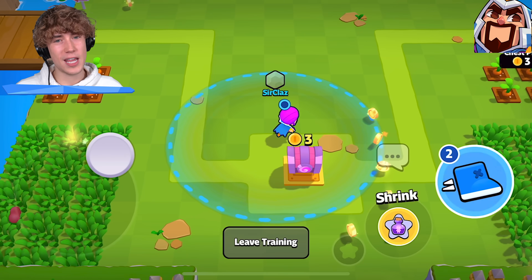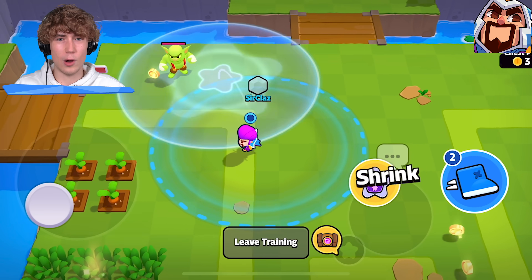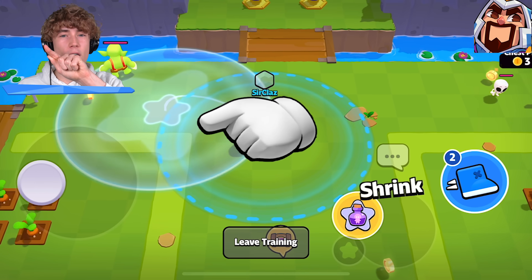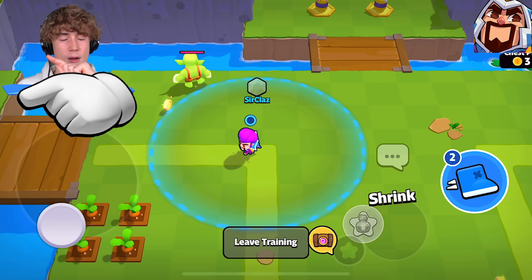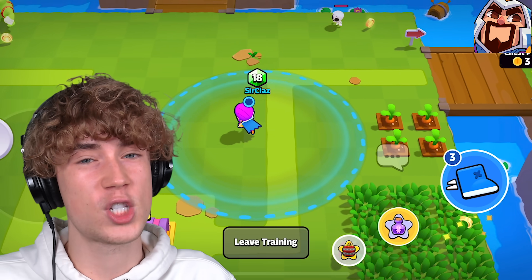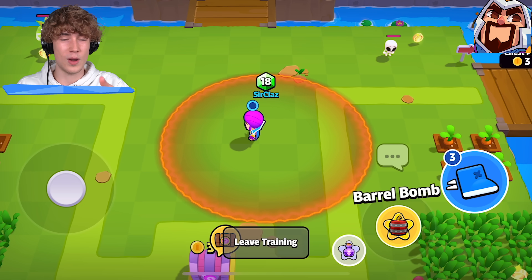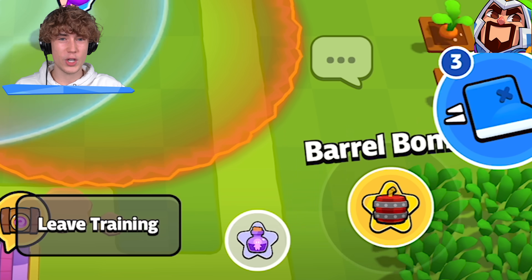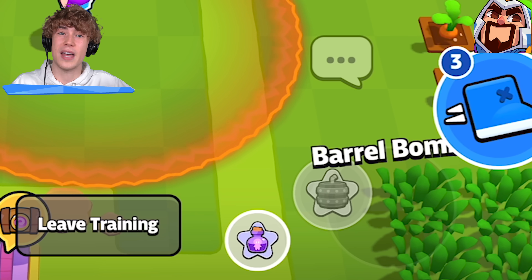For the Wizard I have two tips. First, if you're ever trying to throw down a spell and then realize you don't want to use it, drag your finger far away across the screen until the spell goes gray — once it does, let go and you don't use the spell. Also, you can hold two spells with Wizard. If you want to switch spell slots, tap the second spell and it will switch to the first slot so you can use that spell.